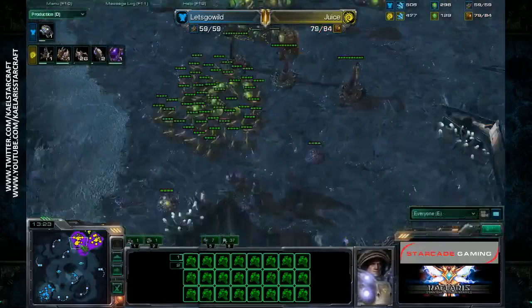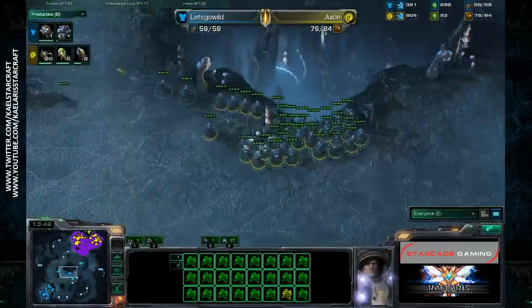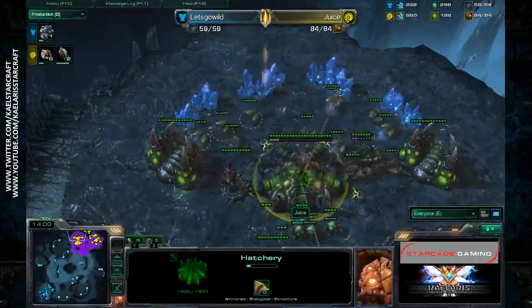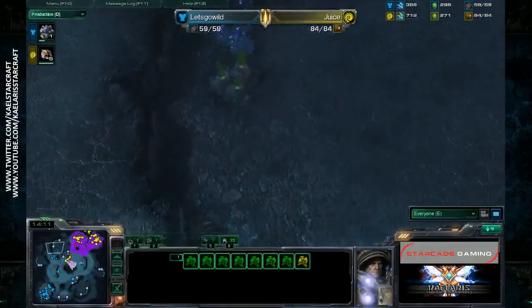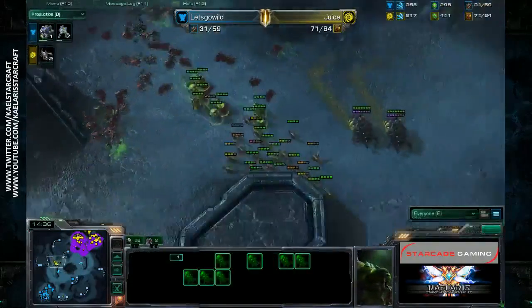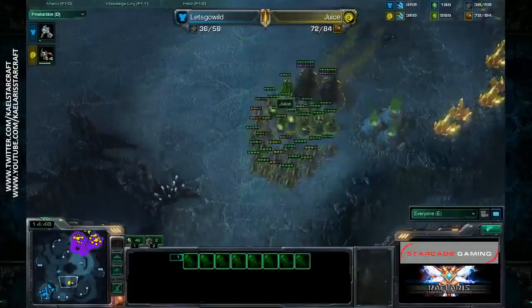Is Let's Go Wild going to try and secure his gold? I personally don't see a way he can get back into this - pathogen glands have nearly finished and infestors are on the way. He's trying to secure the gold, realizing the all-in wasn't going to work. The safest route is to try and get up your economy, but at this late stage I'm not sure how that works out. The economy is actually very even right now - Juice isn't droning up at his natural as much as I'd like. A big surround goes down, the banelings connect, and all those marines are cleaned up very quickly. The expansion is denied fast and this was inevitable from around minute seven.